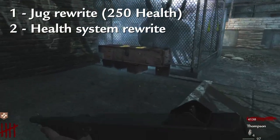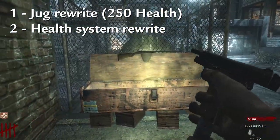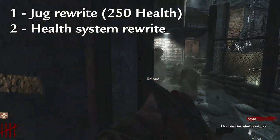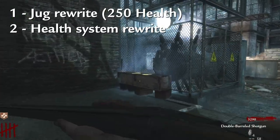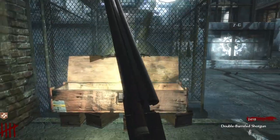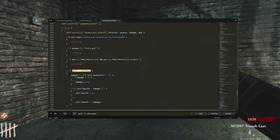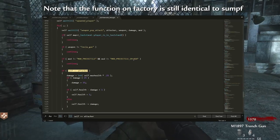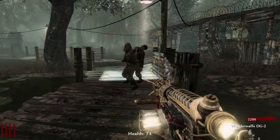From Der Riese onwards, whether you're fighting zombies or dogs, with Jug or without, your health and regen is consistent and balanced. These two things — the new health system and the removal of the Jug regen function — create a perfect storm for what's coming next: the Wunderwaffe Jug glitch. To understand the bug we go back to that pvp function, but remember now we have a more consistent health system, so when that pvp function deals damage it's going to stay and won't be glitched back to 100 by taking more damage.